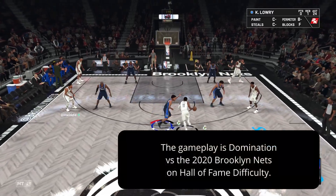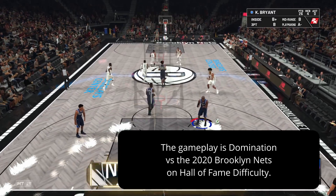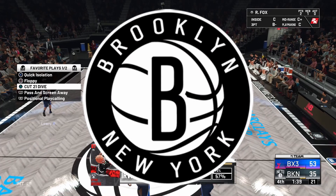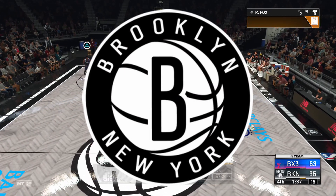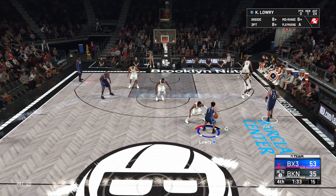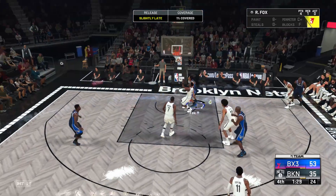Let's go ahead and jump right into it. The very first thing, before you even get into a game, you need to go ahead and use the Next playbook for your franchise in MyTeam. You have to have that equipped. If you don't already have it, you've got to go ahead and buy it off the auction house. That's how you're going to get access to this play.